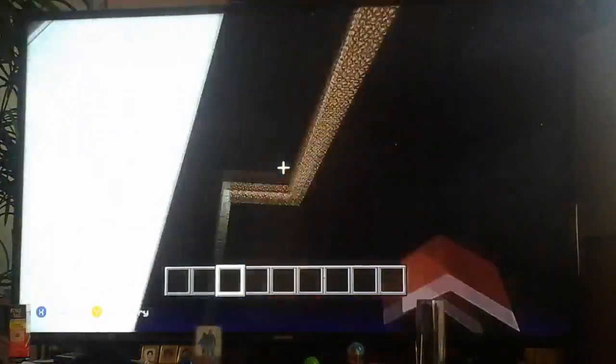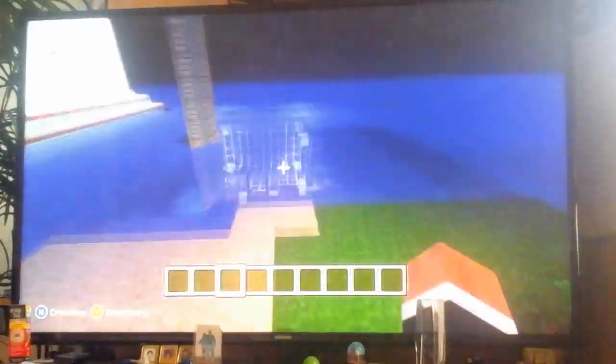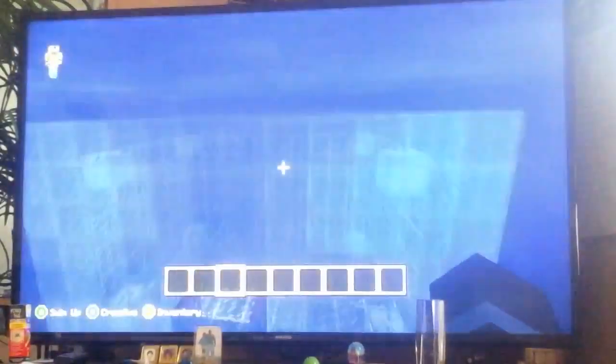You guys can still see it from close, but if you go pretty much over here, it looks like it's just flat. So it's not really a hiding spot — well, you can make it a hiding spot. But make sure you don't add too much lighting, like maybe one light under, especially if you're building a small one. Make sure it's like down deep.